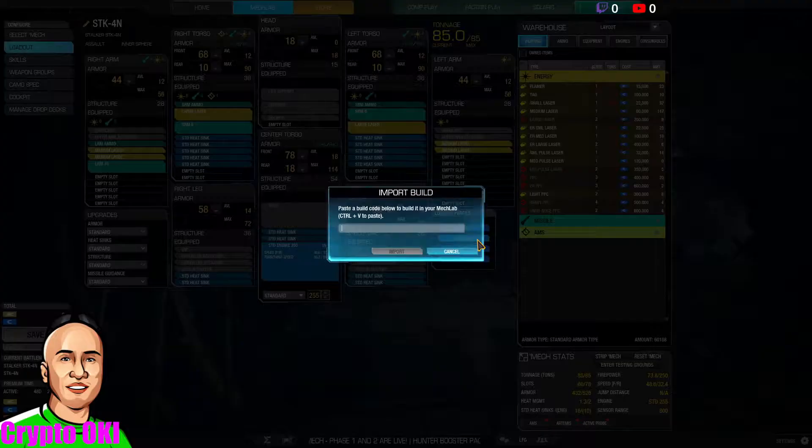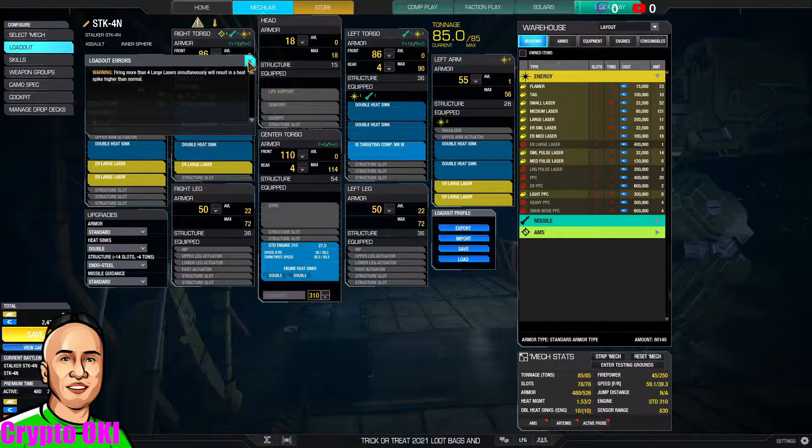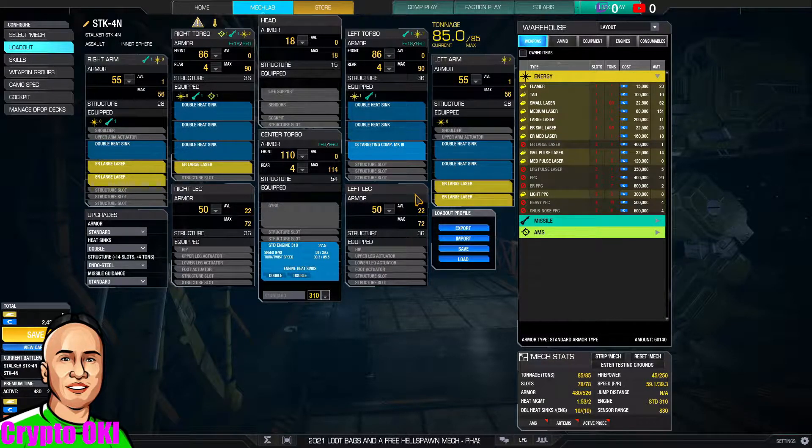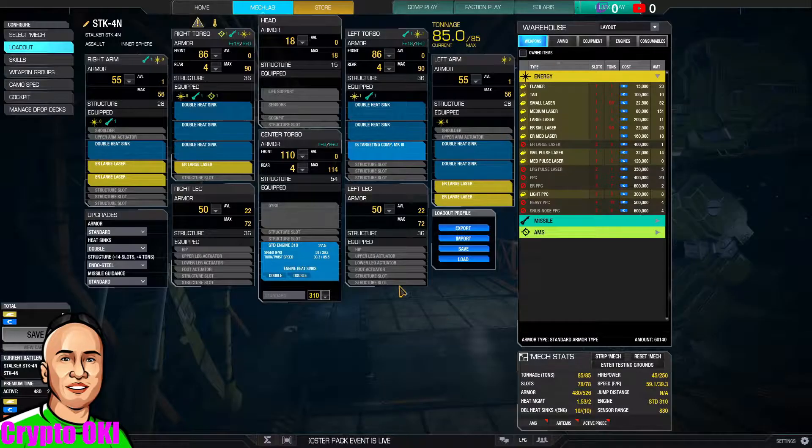We're not going to use that stock build. I'm going to show you the meta build for this particular mech. Take a look at that — that's one, two, three, four, five ER large lasers. I'm going to click OK and accept it.